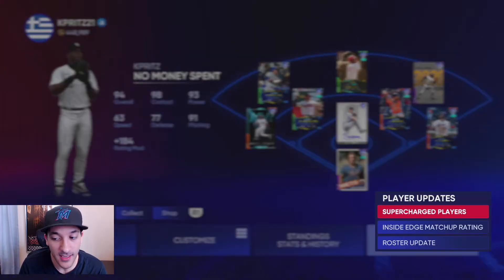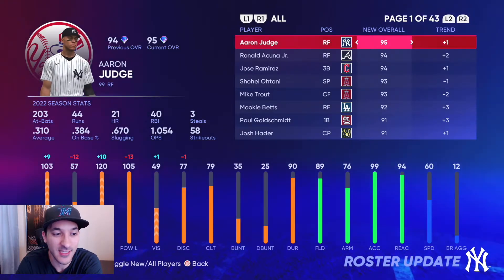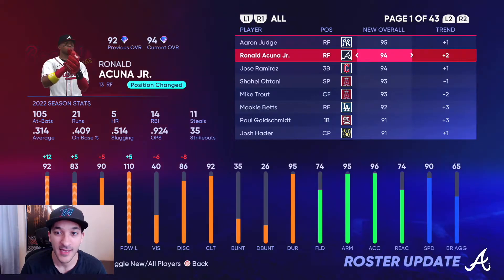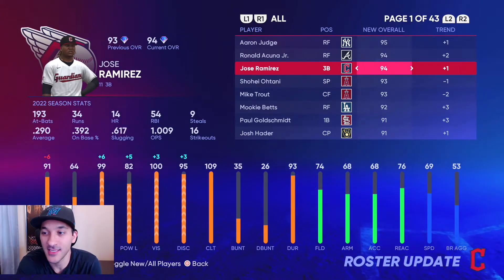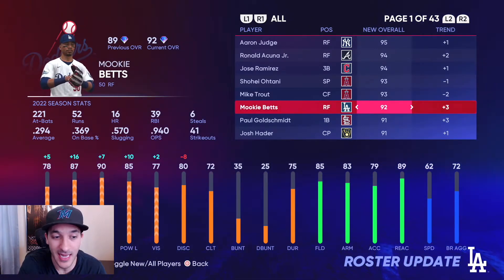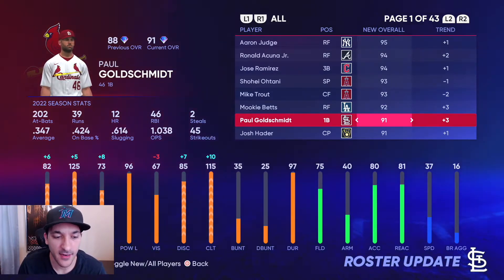Now onto the roster update — it's pretty big. Aaron Judge was upgraded to a 95 and he is now the highest rated live series card. Acuna got a plus two, Jose Ramirez got upgraded as well, so now there are three players rated higher overall than Mike Trout, who got downgraded minus two. Mookie Betts got a plus three, which makes that card look a little bit nicer.